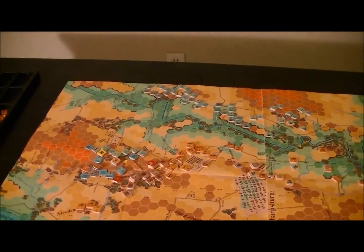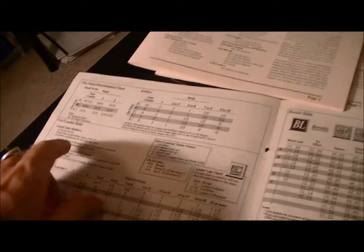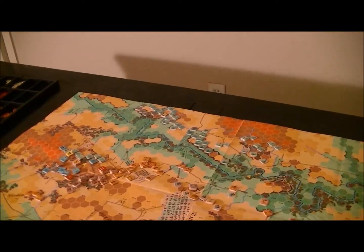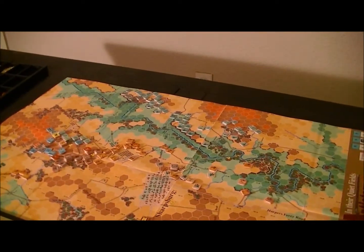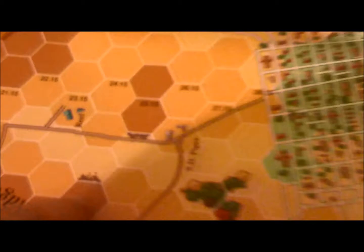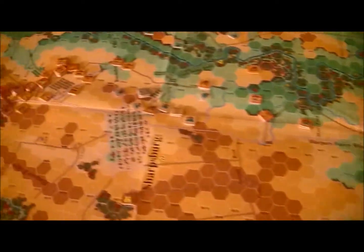So there are places where terrain takes effect — actually wait, no, it didn't have an effect. The die roll would have been the same either way. An elevation change doesn't matter — it's a slope. Slopes are these things, and then there are also extreme slopes which may be here. They look a little bit more painful.